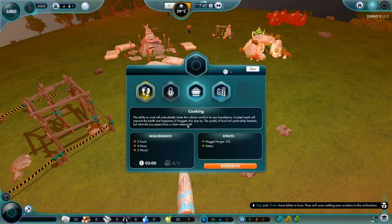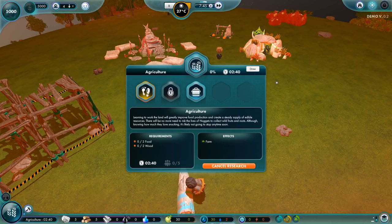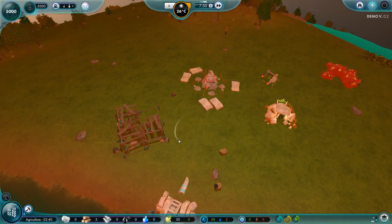The ability to cook will undoubtedly shake the culinary world. Nugget hunger and eatery — I think we should go for agriculture. We need to be able to grow stuff before we can cook it. They seem to just build their own huts when they want to, which is cool.